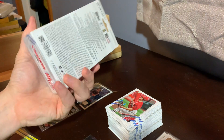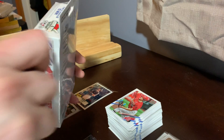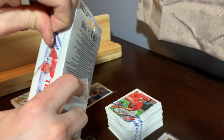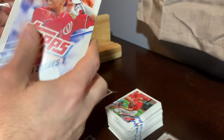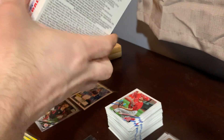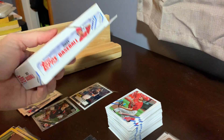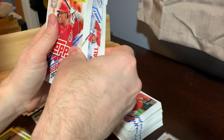So far the yellow parallels haven't produced anything huge — no rookies or anything really notable. Now we're on to box number three.